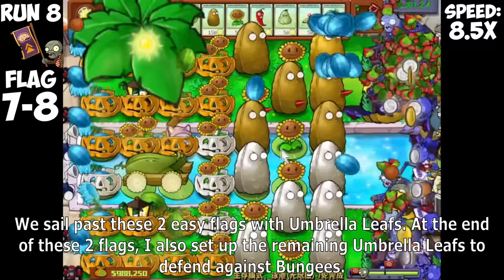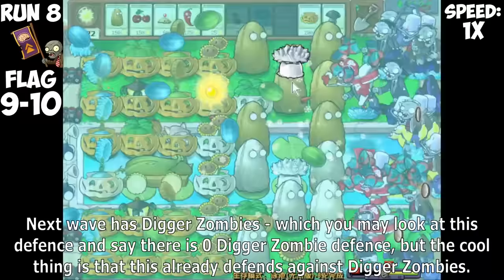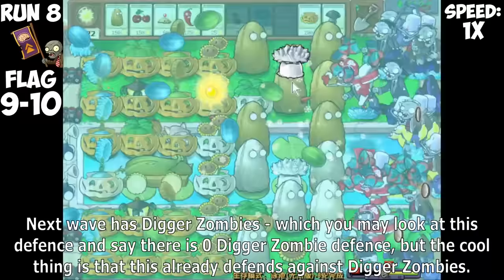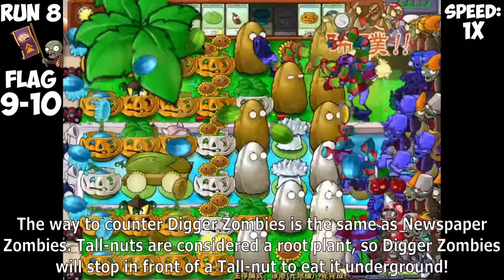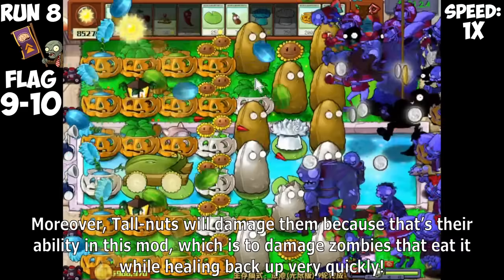Catapult Zombies, although not dying until they ran out of basketballs, won't do anything with our Umbrella Leafs protecting everything. We sail past these two easy flags and set up remaining Umbrella Leafs to defend against Bungies. Next wave: Digger Zombies. The cool thing is that this defense already counters Digger Zombies — the same way as Newspaper Zombies. Tallnuts are considered a root plant, so Digger Zombies will stop in front of a Tallnut to eat it underground. Moreover, Tallnuts will damage them in this mod while healing back up very quickly.